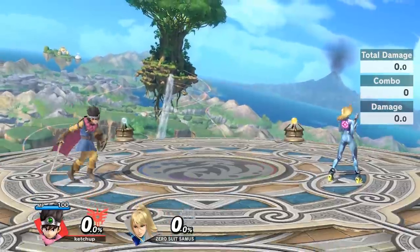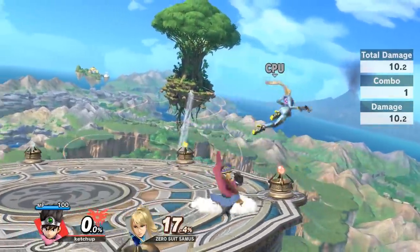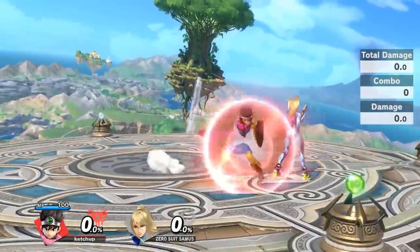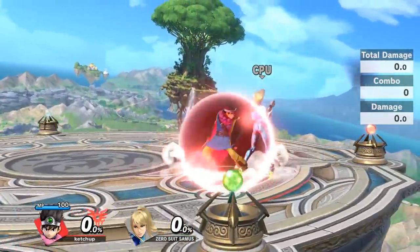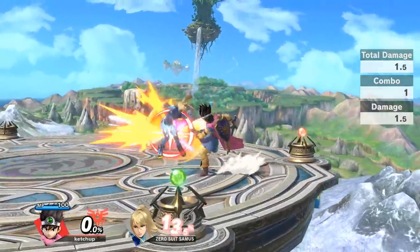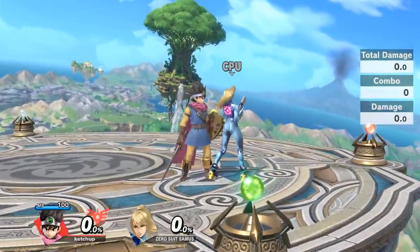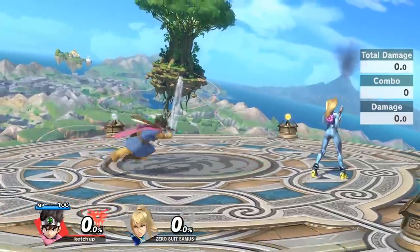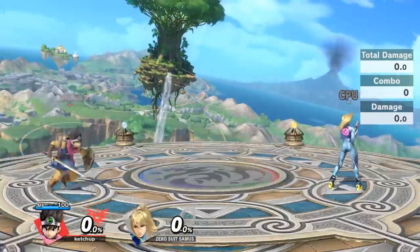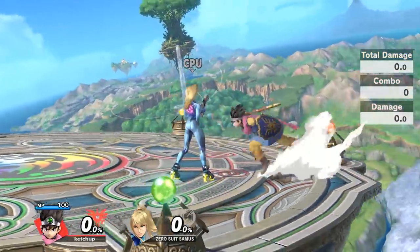Sometimes depending on the weight of the character and how fast they fall you get extra charge time. At lower percents you're mainly going to be going for jab, grab, or up tilt — any of those options give you good results. In terms of grab combos, I'm a big fan of down throw. Down throw into forward air is a combo that not many people can dodge at all, and I've been able to perform it consistently against many top players. It works in the window of roughly five to thirty percent. What I like to do is land a forward air, get a grab, then down throw into another forward air.